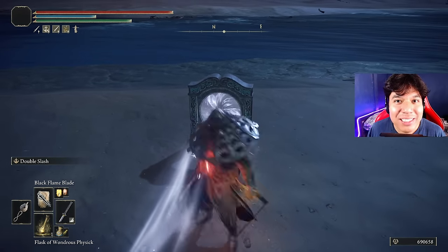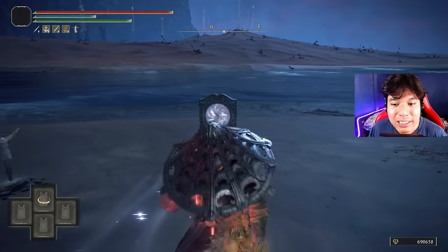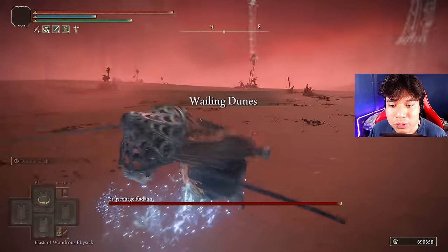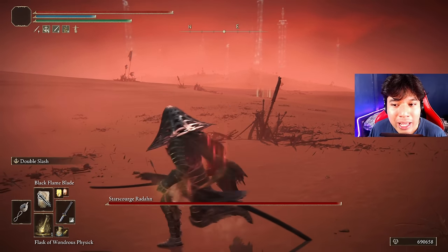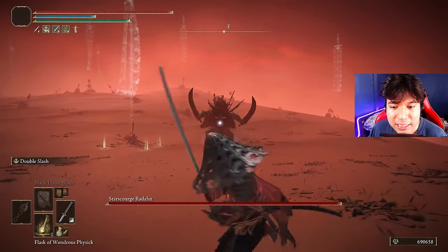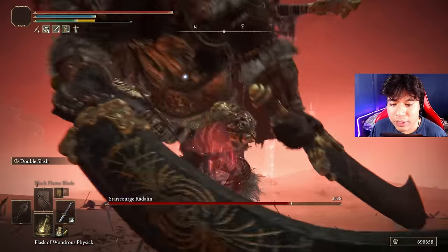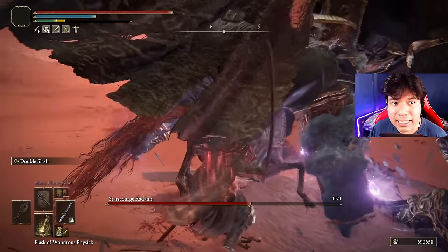Now I'll show you how to quickly defeat Radahn without any trouble. The first thing you need to know is that as soon as you enter the portal, you need to start riding your horse backwards. This will allow you to quickly reach a specific point and avoid the first part of Radahn's boss fight. To explain the fight clearly, I will not use buffs. The thing to do first is bait his most important attacks — you can buff beforehand, but I won't here.